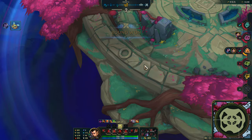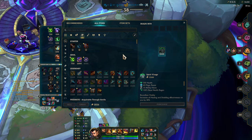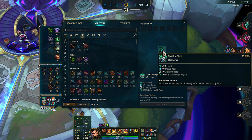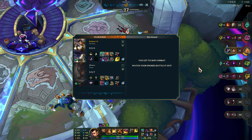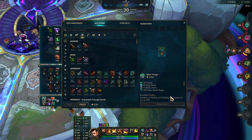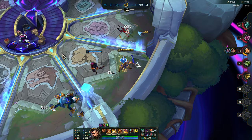Did we knock them out? That's crazy — we get to skip combat. We're getting there, guys. Sell an item and get Spirit Message, I think. Actually, maybe — the top two teams are full magic damage, so I'm gonna try it. We can always sell our items if we need to.